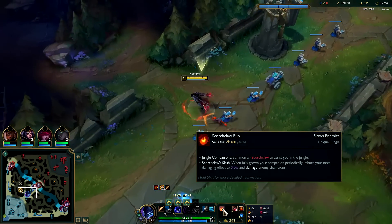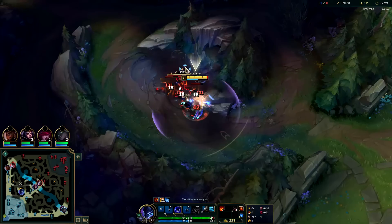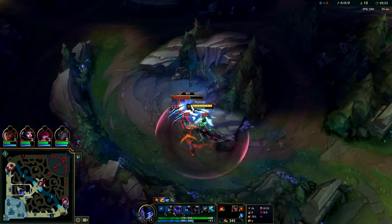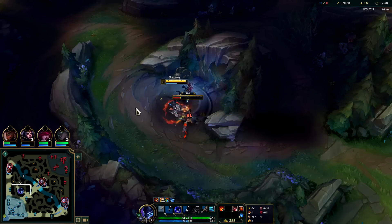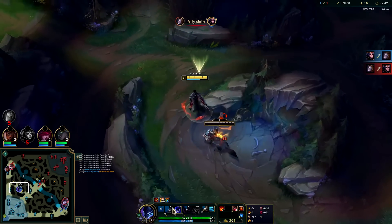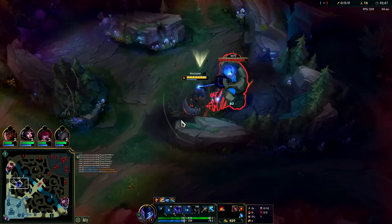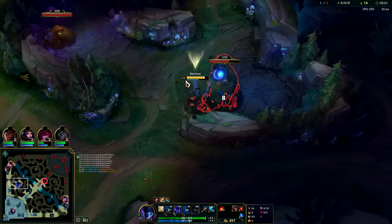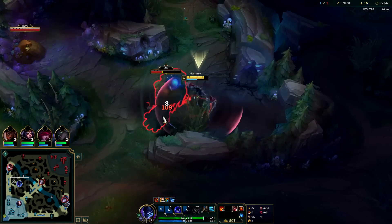The red jungle item is generally best on Nocturne right now — since they nerfed the green one, the red one gives you AoE damage and a slow, and the slow is really useful for staying on top of people. Before you have a full item, you'll be using your E a lot against monster camps because it's a free auto attack worth of damage. You want to try to fight things on top of your trail for extra AD and movement speed — launch it toward your next camp if possible, but sometimes you just have to lay it down regardless.